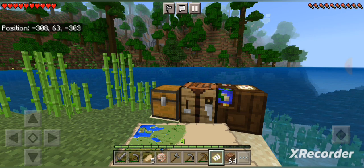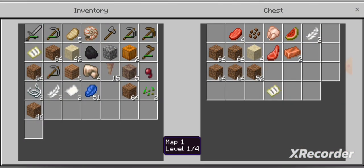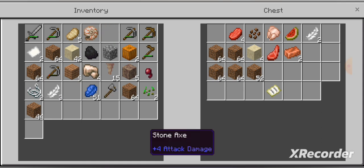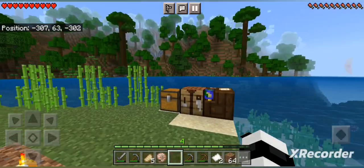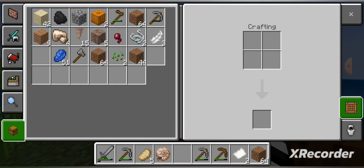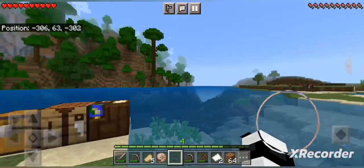I had to build it in the corner — it had to be in the corner. Not really liking this, but yeah. I need more supplies; I need to go and maybe get some cows, start breeding them, set up a pen on this island.